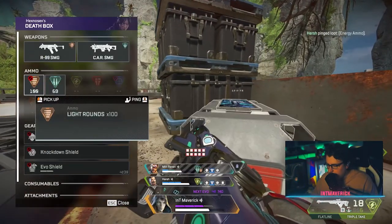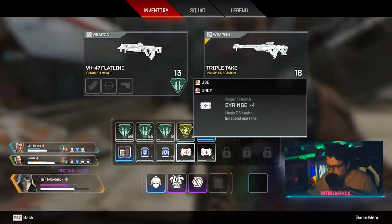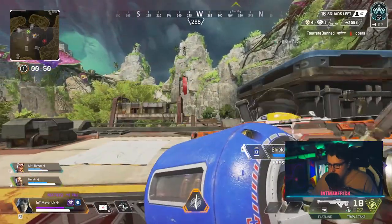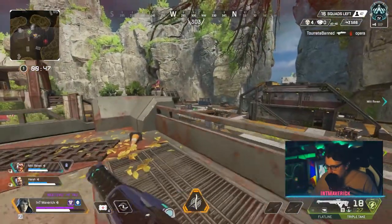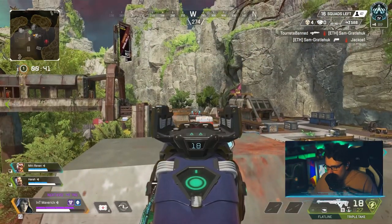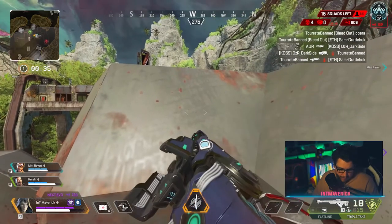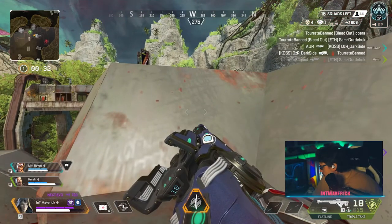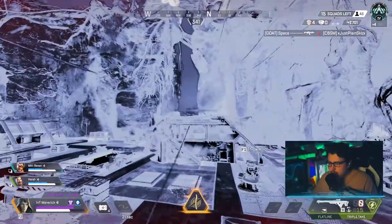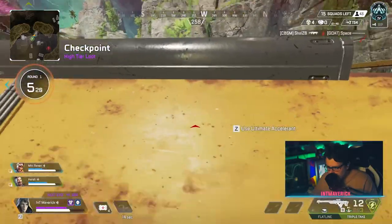I take forever to loot — it is what it is. We now have time to sit and decide what to do next. The circle isn't forcing us to move too quickly, but we know there's another team nearby, and the drone gives that away. We can see them in the far distance and we're trading shots back and forth, but we're not pushing — just dealing damage.